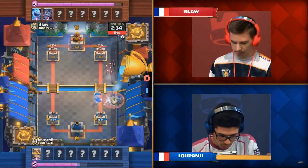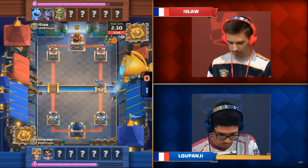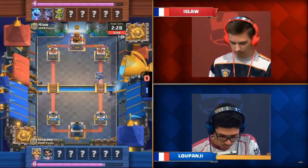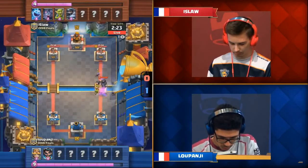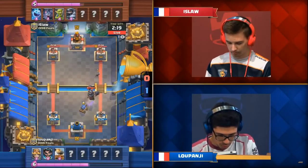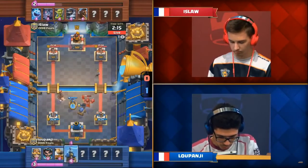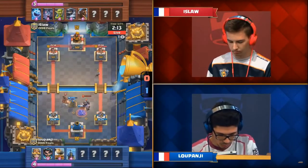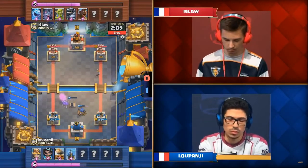Knight coming down on the right side — both players kind of scouting each other out. There's a huge seven elixir on the field, and a Mega Knight comes down with a big bash on the right side. A Cannon Cart defends, soaking a big jump from the Mega Knight but holding on. Luponji drops a four-for-four counter — a Tesla in the center to pull this Hog Rider. Nicely done.